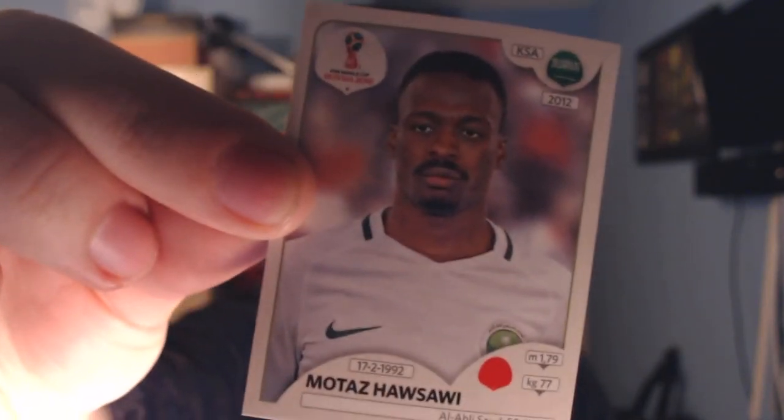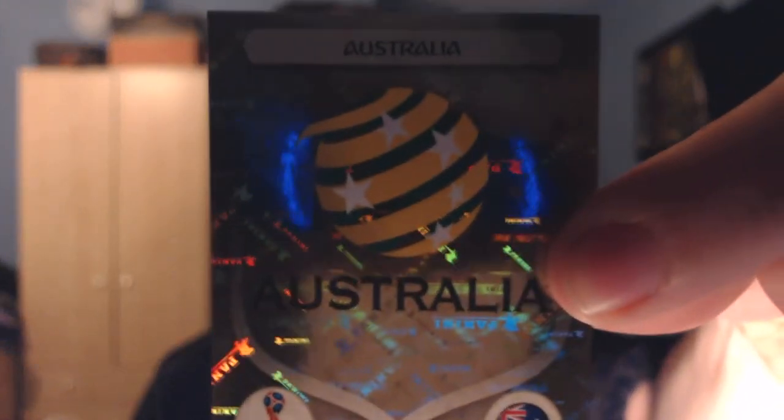We've got someone from Iceland who plays for Loughran - it's Ari Sklaason. Motaz Hosawi is also Saudi, plays for Al-Ahli. Then we've got a stadium - the Luzhniki Stadium in Moscow, capacity 80,000 fans. Stadiums mean I can use any player from the World Cup album valued at £30 million or under, but given I've got Carvajal and the German badge I don't think we'll use it. The final sticker is another shiny badge - it's Australia.